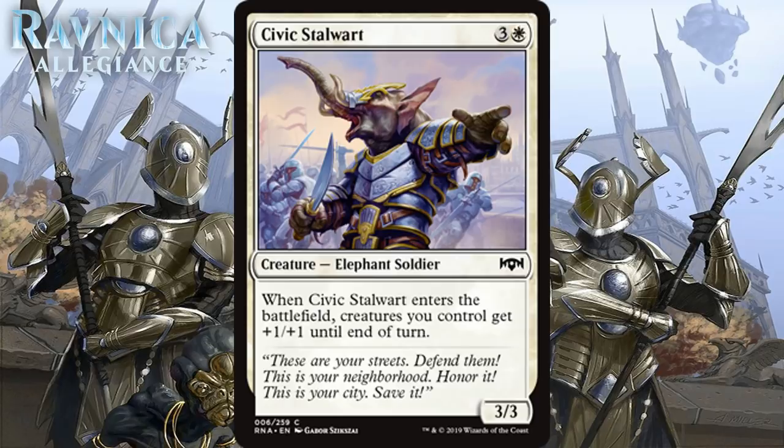Next up we have Civic Stalwart, which for 3 generic and 1 white is a 3/3 Elephant Soldier at common. When it enters the battlefield, creatures you control get +1/+1 until end of turn. We see a creature like this in a lot of sets and they're always pretty nice. In this format with afterlife and spirit tokens, it may be even better — making your spirit tokens into 2/2s for a turn is pretty nice. I think this is a card you probably never cut the first copy of, but you don't want to go after it super early. I think it's just a C+.